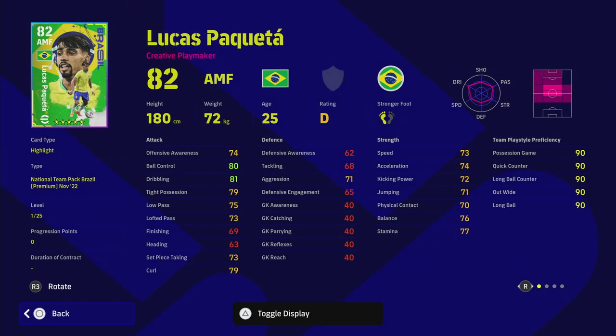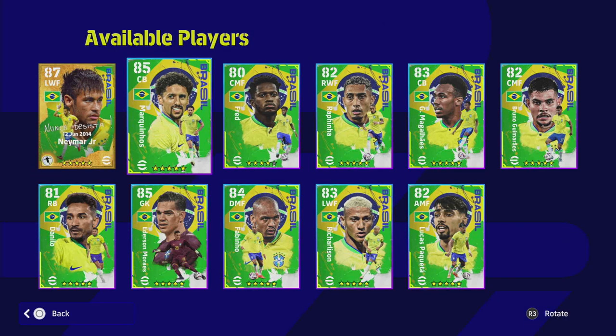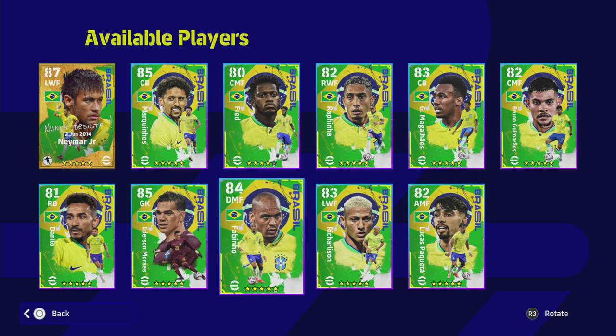Lucas Paquetá has been having a good season but he is on D rating at the moment with that standard form, which is a bit of a pity. He has some really nice player skills and stats — ball control, speed, tight possession — all good if you're playing him as an AMF. But there are better alternatives out there for quite cheap, so you should only be getting this pack if you want Neymar and maybe Fabinho.